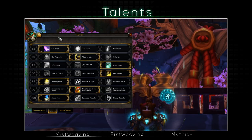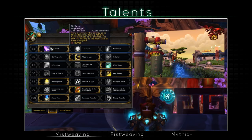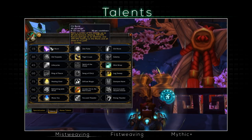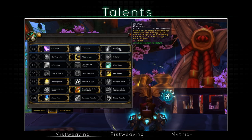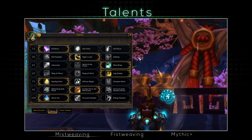For Tier 1 for Raiding and Mistweaving, Chi Burst is clearly the best. It's on a short cast, sending an orb healing anyone on its path. It does require some aiming and positioning, but the heal is quite powerful when used right with no player limit. It's sort of a burst healing, hence the name. The other choices will simply not heal as much, even though they are easier to use, especially in a raid setting.